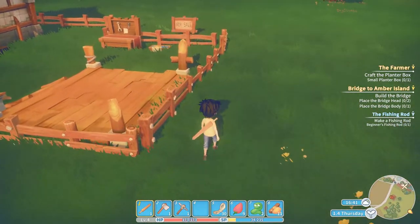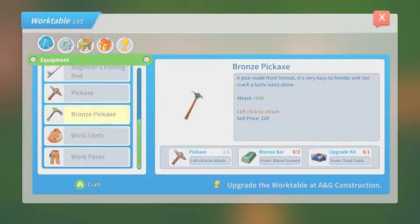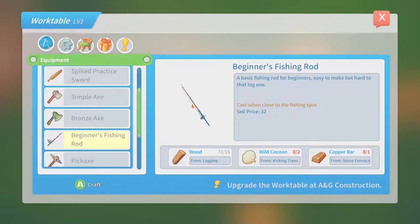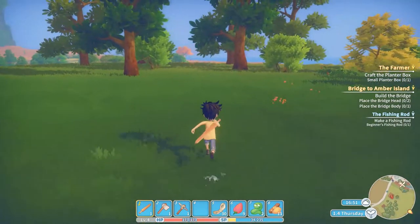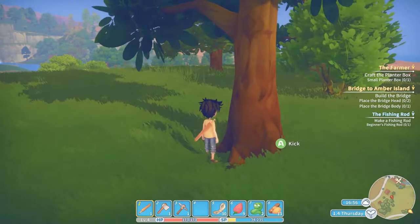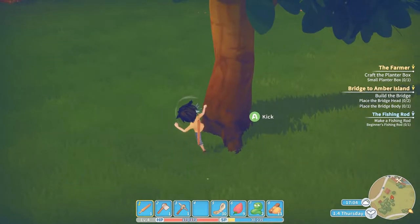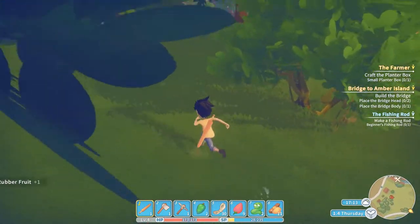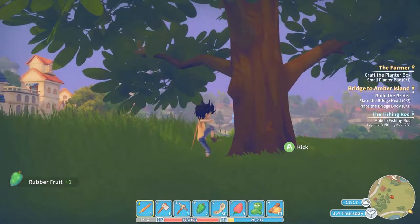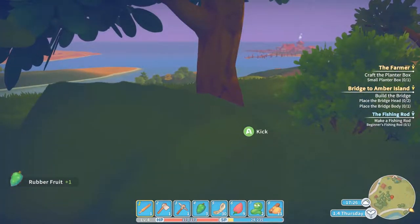A beginner's fishing rod - what do I need to make it? I need wood, a wild cocoon, and a copper bar. I'm going to have to go into the mines to get that. A cocoon I believe you get from kicking trees - I'm using energy though. I'm getting a lot of this rubber fruit - I need a cocoon.